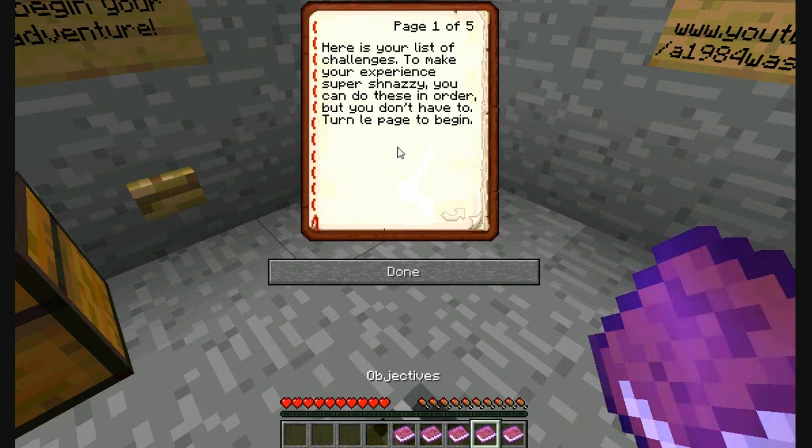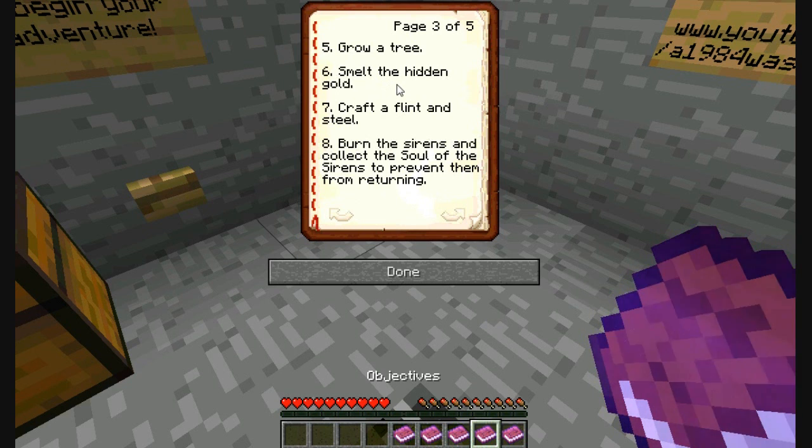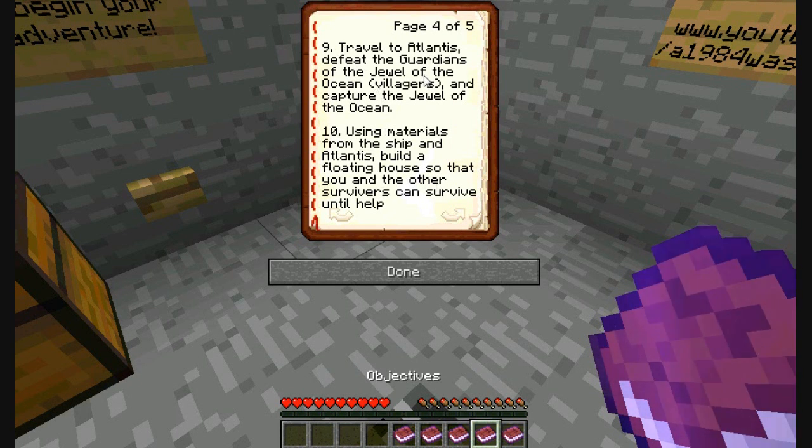The objectives cover most of the gameplay. This is an intellectual map — not tedious but requires forethought. I made it in less than a day, so things are mostly in order: make a crafting table, make a cobblestone generator, make an infinite water source using the leaking water in the bottom of the bottle, start a farm of five dirt blocks, grow a tree, smelt the hidden gold, craft a flint and steel, burn the sirens, collect the soul of the sirens to prevent them from returning. Then travel to Atlantis, defeat the guardians of the Jewel of the Ocean — the villagers — and capture the jewel.